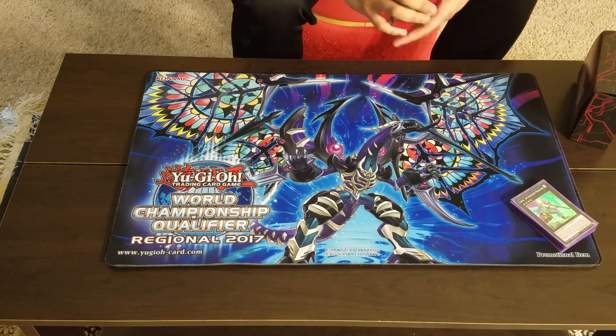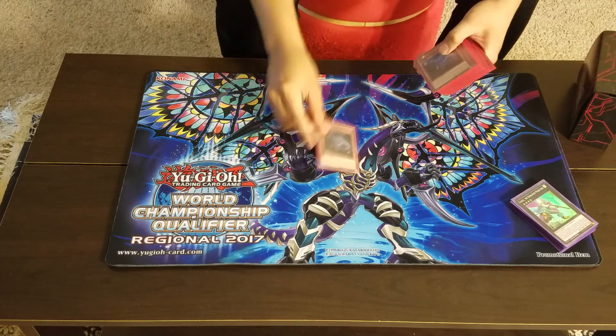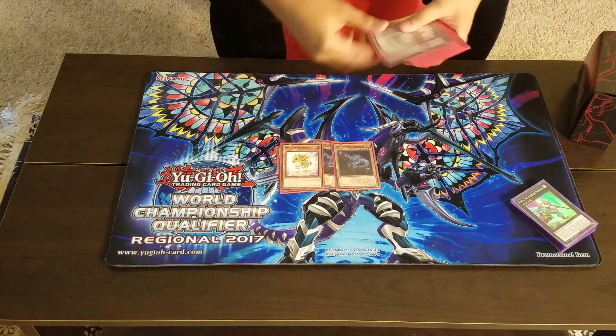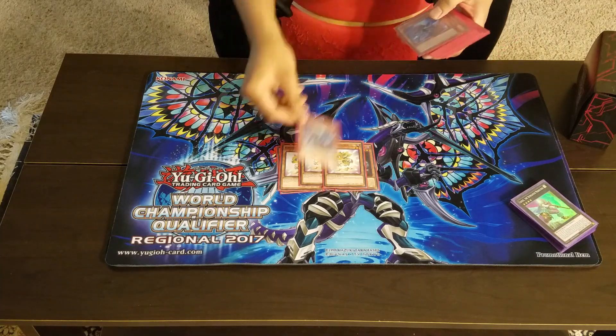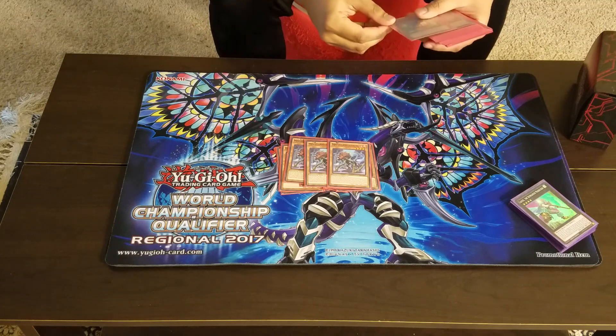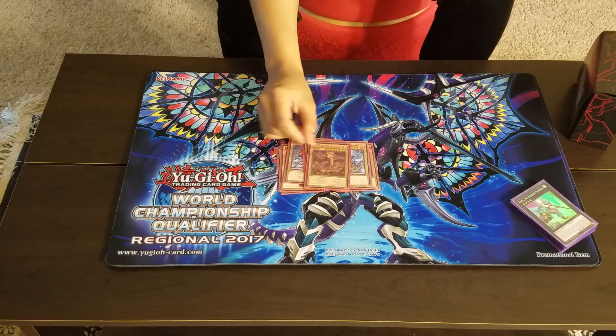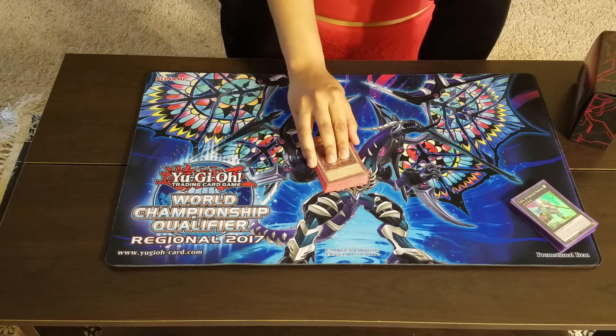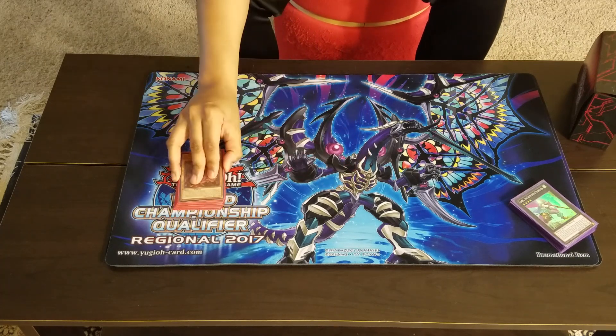Without further ado, here we go. First off, the standard stuff for dinosaurs: three Oviraptor, three Baby Sarasaurus, three Miscellaneous Sarasaurus, one Jarak Aello, and one Gogoron. These are cards I feel are standard — I wouldn't change these at all, but that's just my opinion.